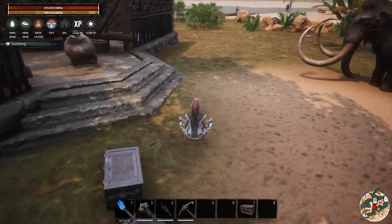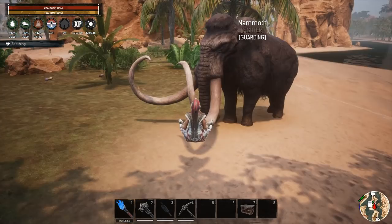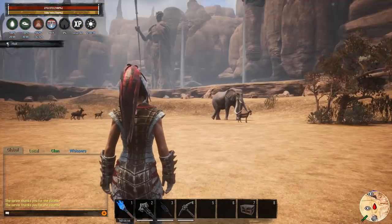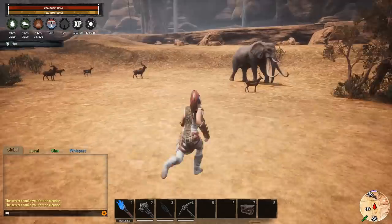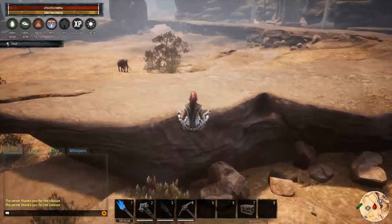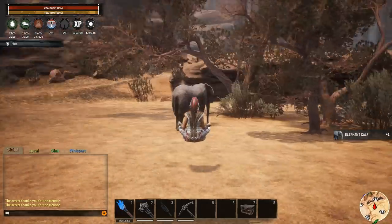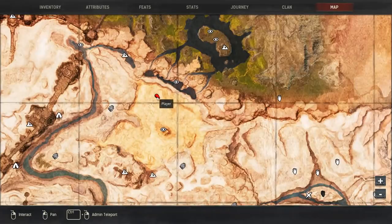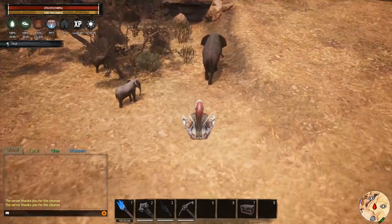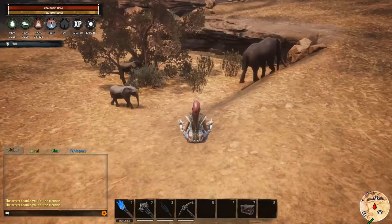Now let's talk about how to get the mammoth. There are no mammoth babies — you have to use elephant babies. Elephant babies can be found up in the savannah region. There are elephants here and the babies can be found around them. Here we go — baby elephants right here in the savannah area. You can just snatch those up.